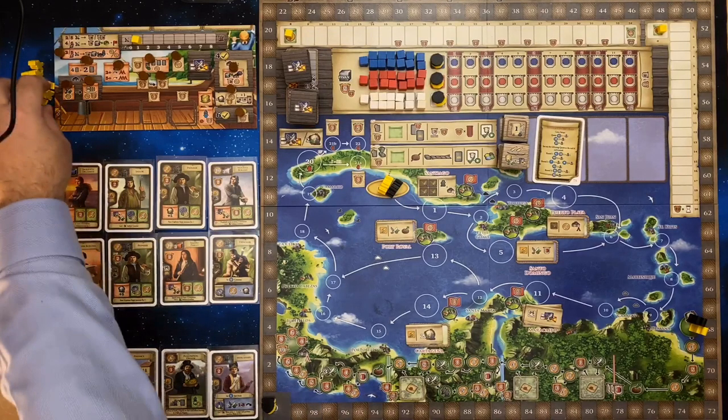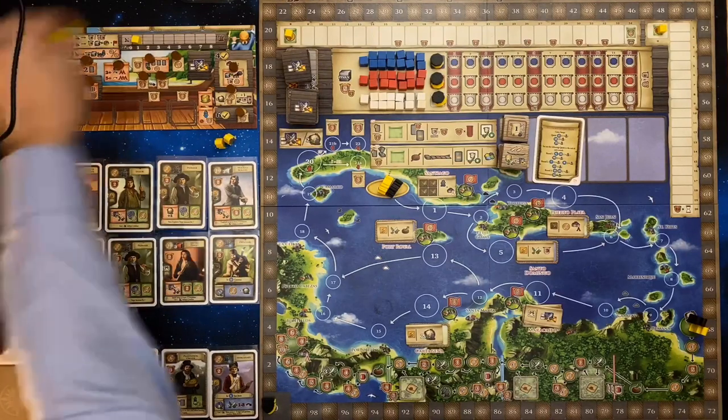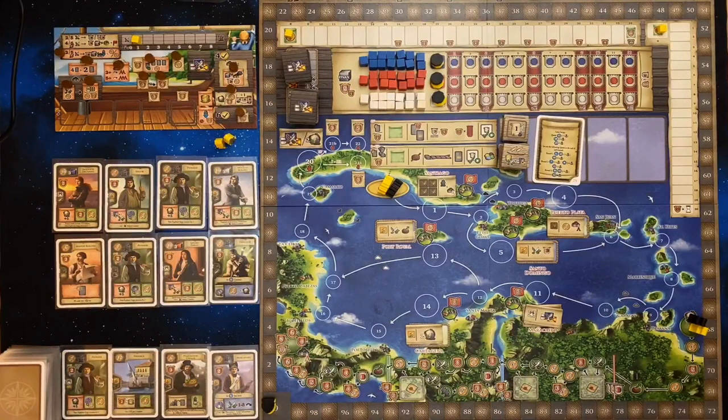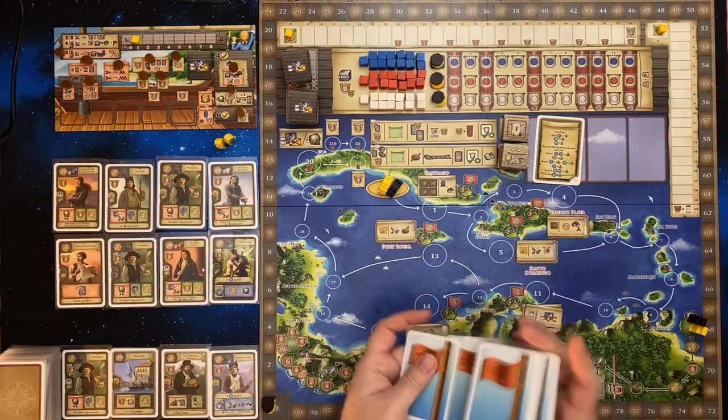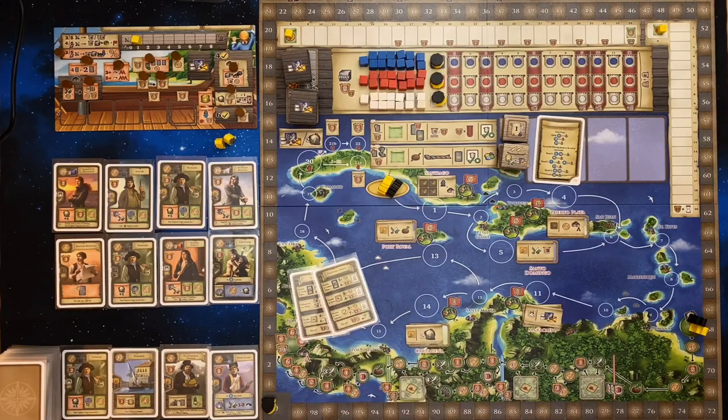Next, each player needs two figures of their own colour. We'll put that here for now, then the rest of these figures go off into the bank. For the AI player, place all of their figures into a supply — the AI may use their figures at any time. Each player needs a career card; the solo player doesn't get these, these are just for the human player. Shuffle these up, deal two out, and pick one. Once you've selected a career card, place it above the ship board, then take three figures from the supply and place them onto the appropriate spot.